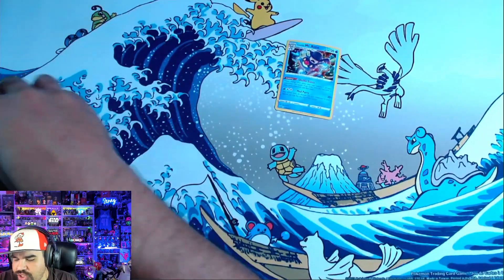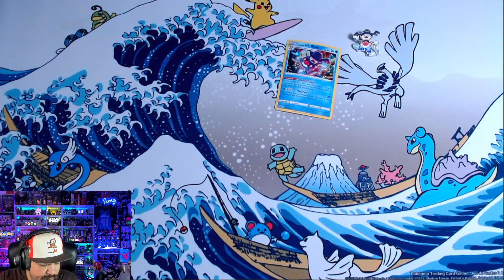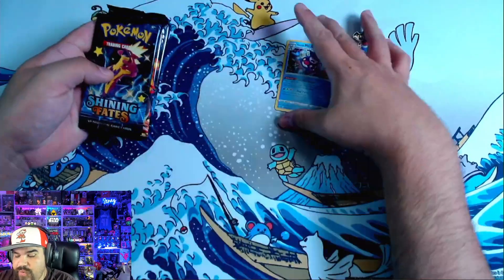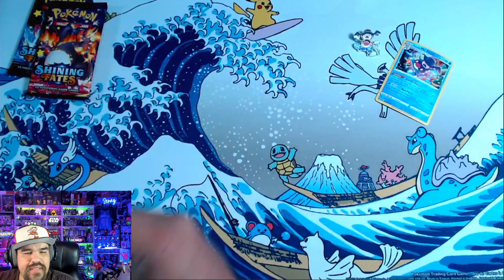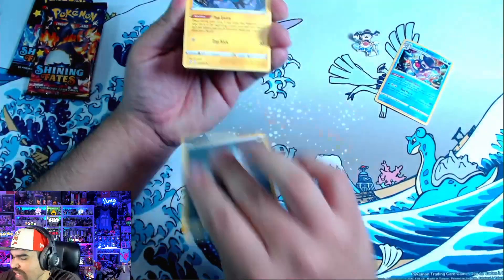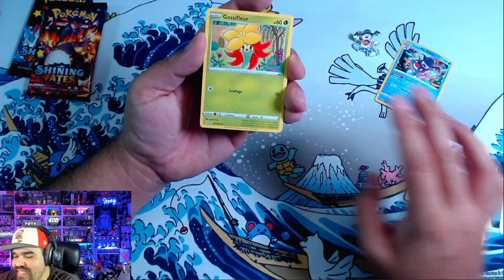I'll take it because I need it for my Sword and Shield set anyway. It comes with the Mr. Rime pin — I know Mr. Rime's not really that popular. Mr. Rime is kind of a weird Pokemon in general. Anyway, last time we opened these we had a lot of good luck, so let's open one — a Toxtricity and Charizard sandwich, basically — and see what we can pull. I like Shining Fates. I know it's not in people's top ten sets of all time or anything like that, but I kind of like the set. It's not like Hidden Fates, it's not that good, but it's got some charm to it.